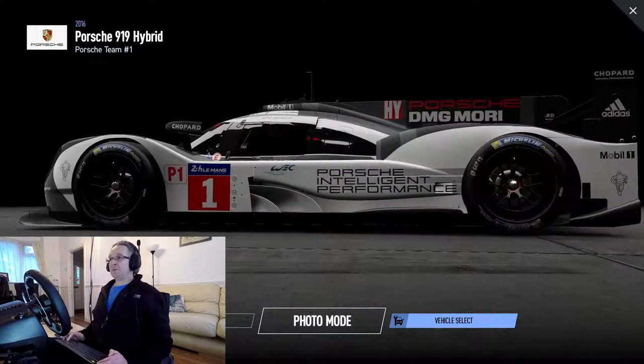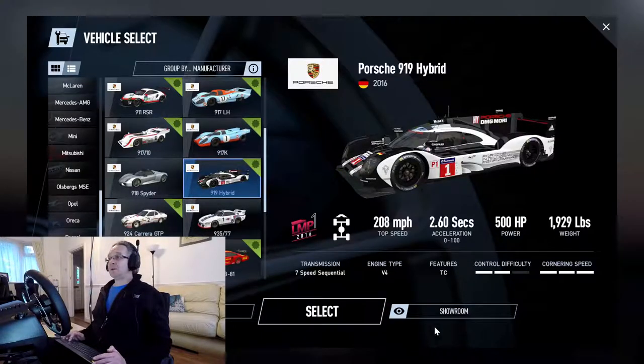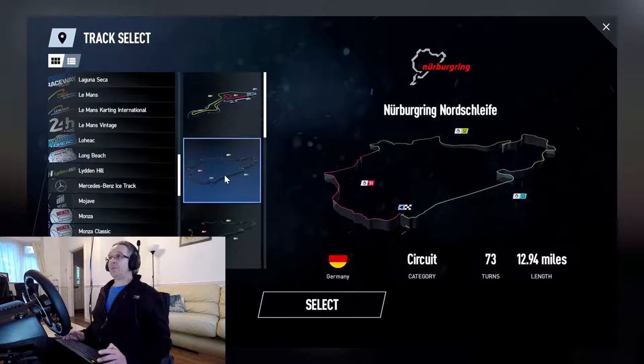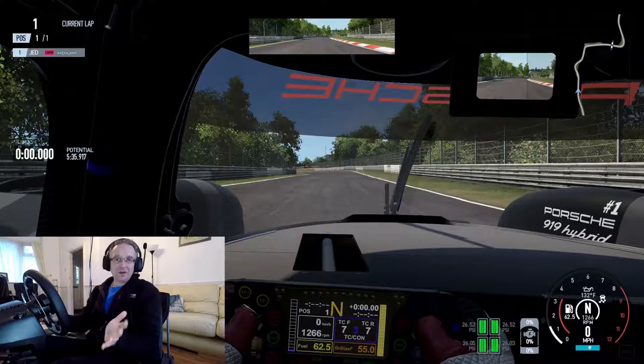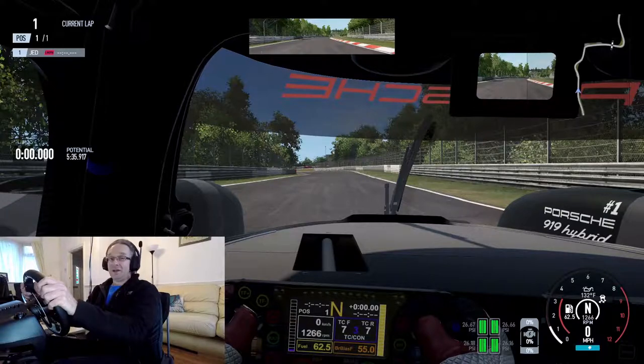Let's just see what we can do. Right, vehicle select - so here's the track, it's 12.94 miles, 73 turns. Let's have a go at this. Now forgive me if I don't do a lot of talking, but this is quite a hard track - well actually it is a very hard track, so I'm not going to beat about the bush.